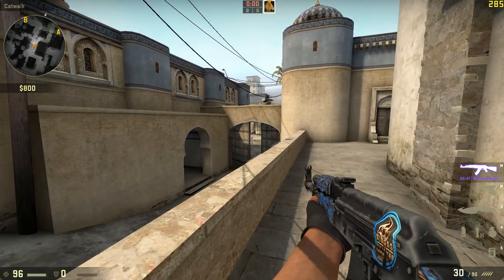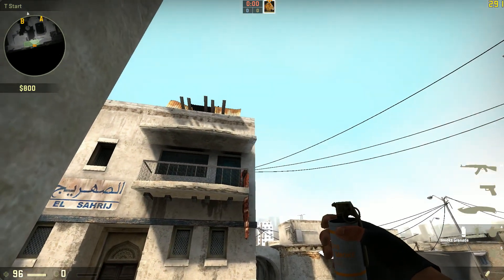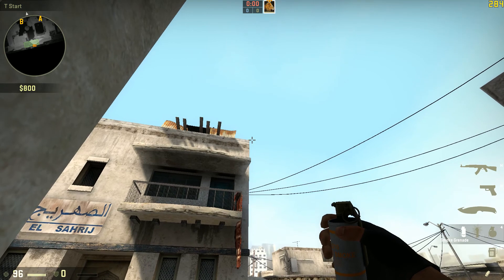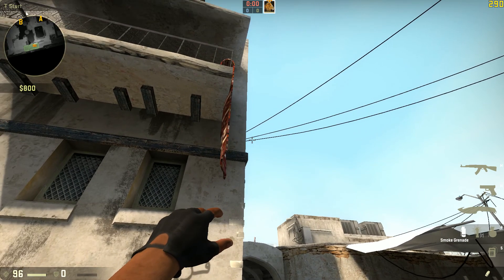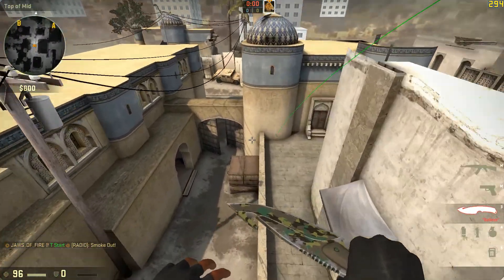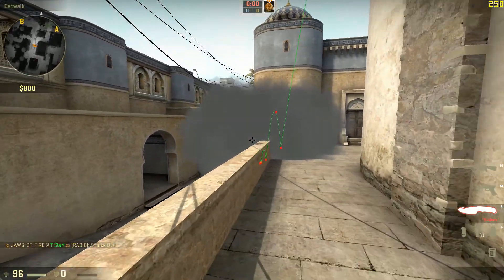A very easy way to smoke off Xbox if you want to push cat from T-Spawn is to go right up into the corner, grab your smoke. The awning — or whatever you want to call it right here — you want to aim just ever so slightly to the right of that, just a hair, and then right at the corner of the building up top. Run it down to here, and when you're at the bottom wire you're going to want to let go while you're running. It'll bounce off there, go down, and with a fairly impressive amount of precision most of the time it'll land on Xbox and you can push up cat.